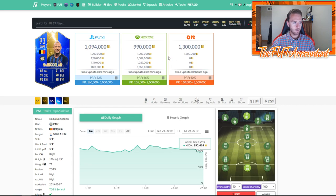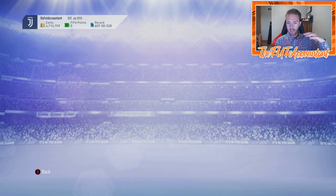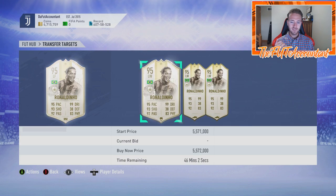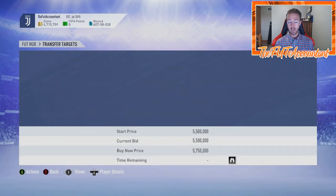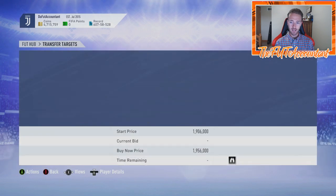Look at this drop over the weekend — Gorlin went from 1.14 million down to 900k-990k. The combination of this SBC being out, the hype of batch three possibly including these players, and people spending coins on Pogba, Richarlison, and this TOTS upgrade SBC — you're going to keep seeing prices trickle down. Look at Ronaldinho: 555k, not selling. This card was selling right away last week at 555. TOTS Son was 2.1 over the weekend, now 1.9.